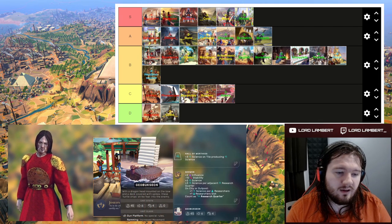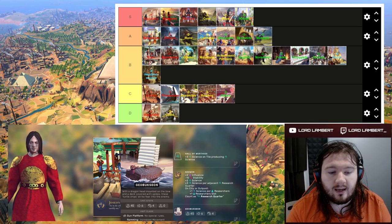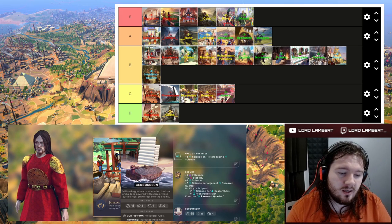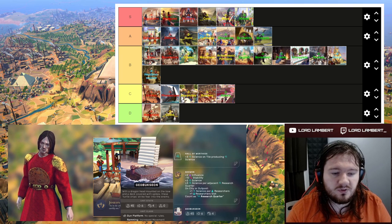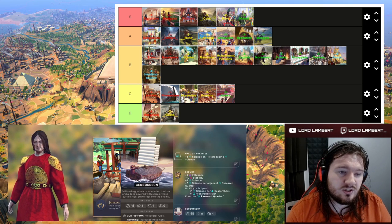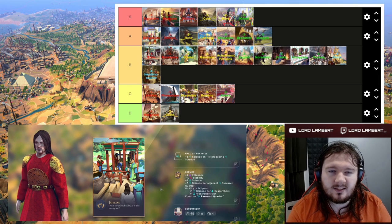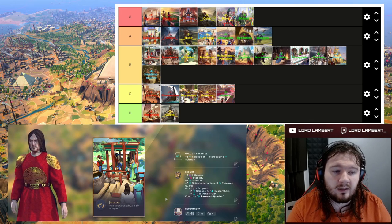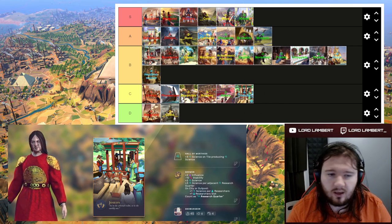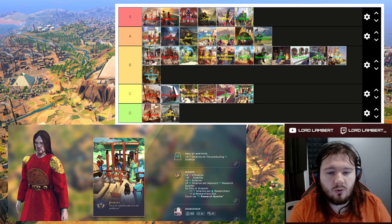The Joseon's unit is the Geobukseon — the turtle ship — which is very good. It can ram enemy ships, has increased movement speed in battle, and bonus combat strength against adjacent targets, so you want to get up close rather than fight from range. At 45 strength it's very good for a naval combat ship in this era, costing two copper and two saltpeter. Since naval combat starts ramping up here, a decent combat ship is valuable. I'll put Joseon in C tier — they're okay, but there's nothing super critical to unlock in the next era.